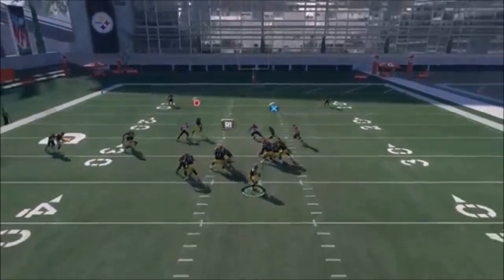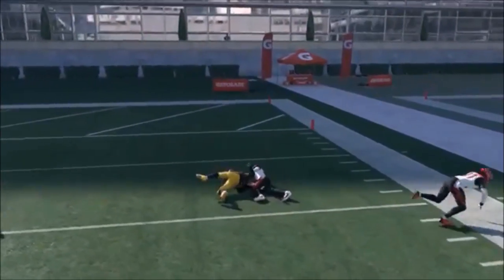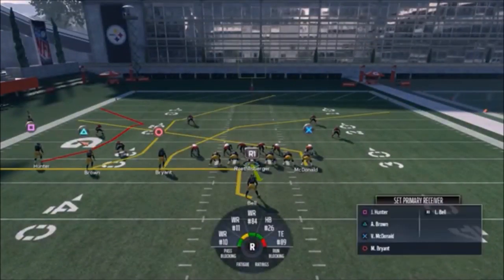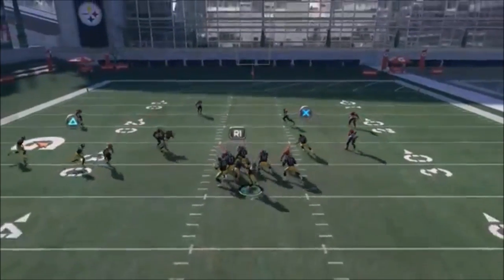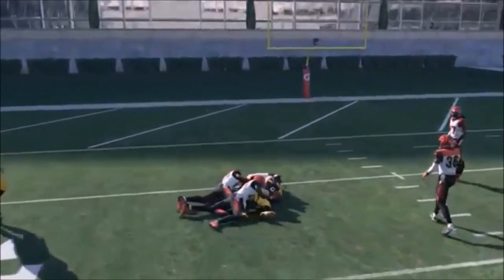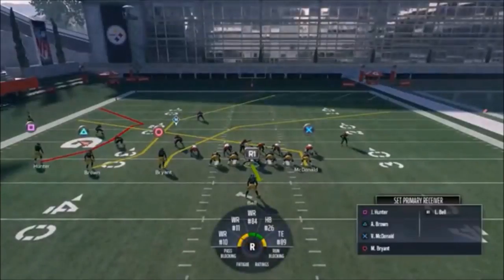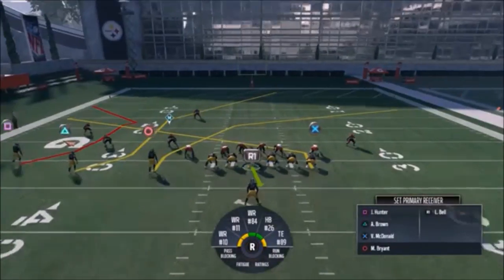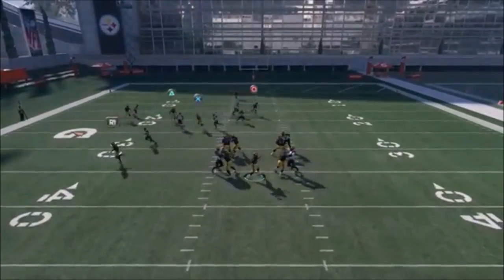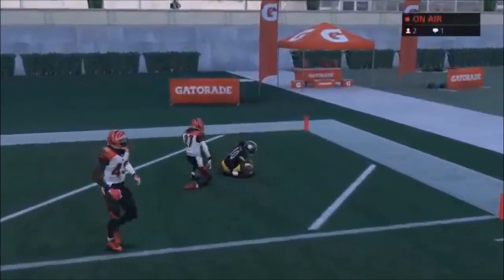Here's another one — looks like man again. I could've bullet-passed that because of the separation, and against Cover 2 I knew there was a guy in the way, but that route is just filthy against man. I want to hit that triangle route — against Cover 3 that route is going to get open multiple times. Bryant is your man-beater, Brown is your Cover 2 beater, and McDonald is obviously a good man-beater too. There's just so much going on. Another man coverage — just lob it up, easy money. I don't know why people run so much man coverage this year.